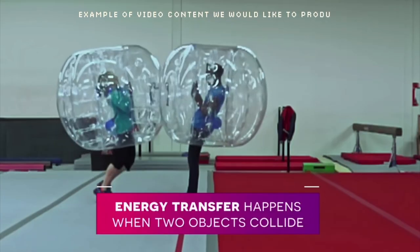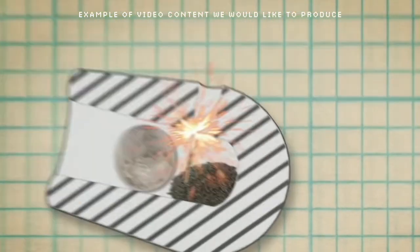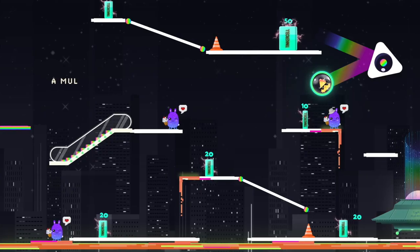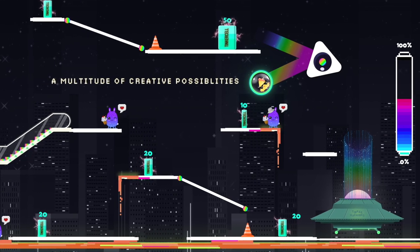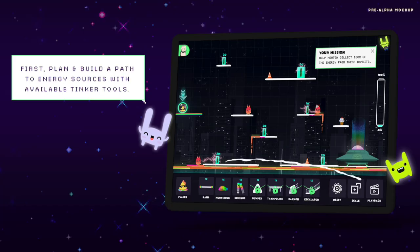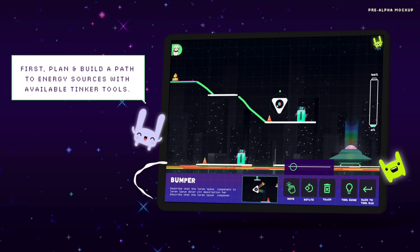Videos, glossaries, and tutorials will show the player how to apply each tool correctly. Choose the Tinker Tools in the right sequence to bring enough energy to power up the planet and the heroes, so they can get the chickens to blast off to their next planet.